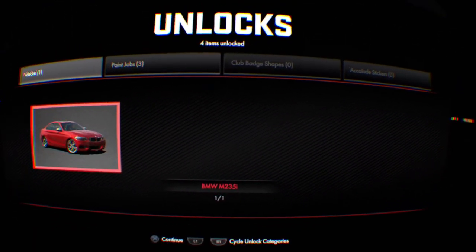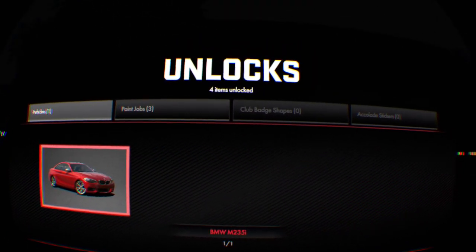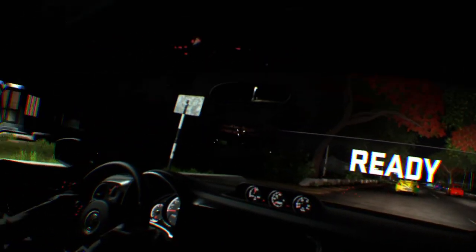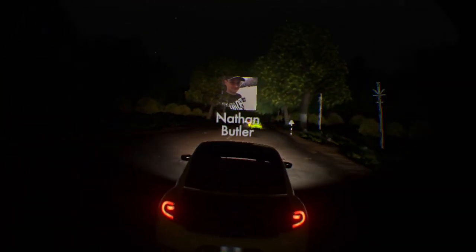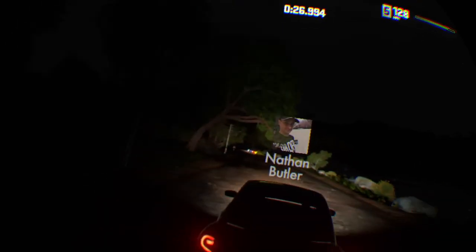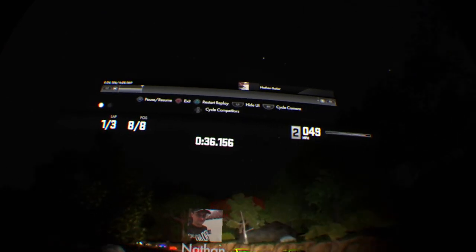After the race you can cycle through results with L1 and R1. There are paint jobs, accolade stickers, and club badges that can pop up. If I do a replay, I'm basically in the passenger seat watching. I can pause, resume, exit, restart, replay, hide the UI, and cycle the camera with R1. I can fast forward through the replay and cycle competitors. The car models look nice in replay mode, and the performance holds up without frame rate issues.